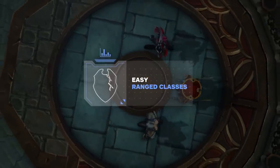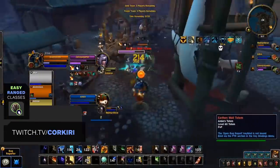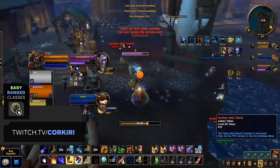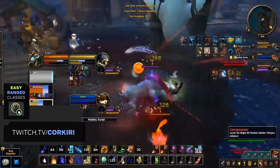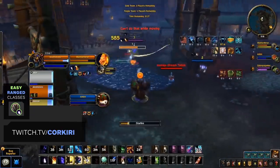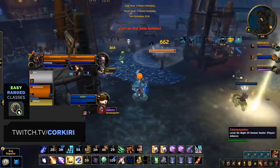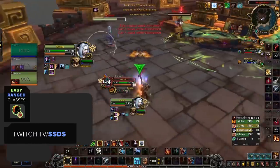Kicking things off with ranged, our first easy tier addition is Balance Druids. Balance remains one of the easiest ranged specs for a few reasons: they have one of the simplest rotations in the game, with a large portion of their damage from instant casts — Sunfire, Moonfire, and Starsurge. Balance doesn't really have to worry about utility outside of the occasional dispel or off-heal, and they remain one of the tankiest casters, meaning positioning or kiting doesn't really make or break your performance.